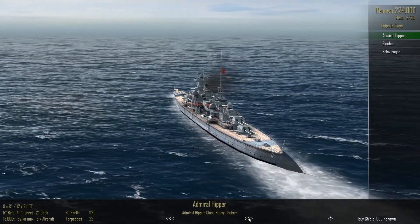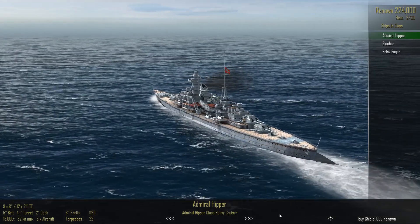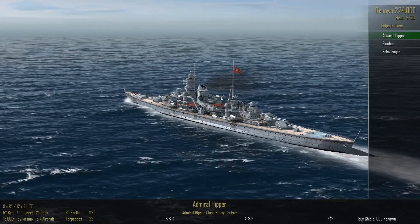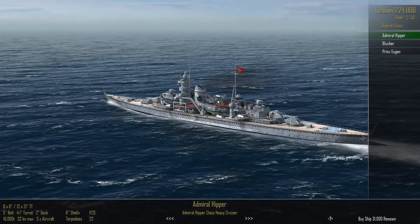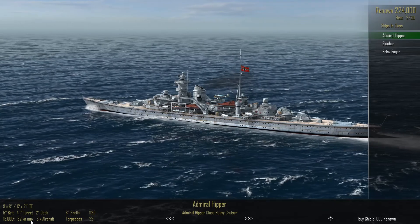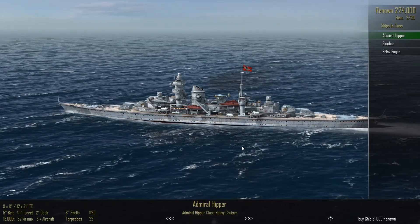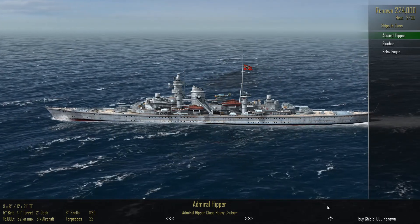The Admiral Hipper has eight 8-inch guns and makes 32 knots with three aircraft. I'm not sure if those are spotter aircraft or ones you can use for warfare — dropping depth charges or bombs. But having aircraft on board expands your likelihood of encountering something on the strategy map. I think we'll get the Hipper.